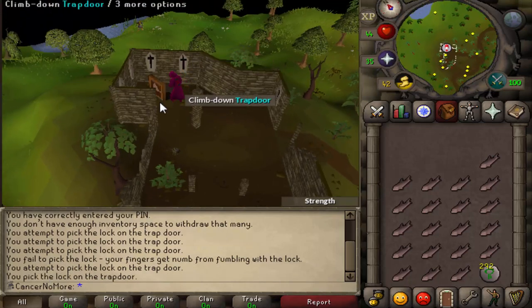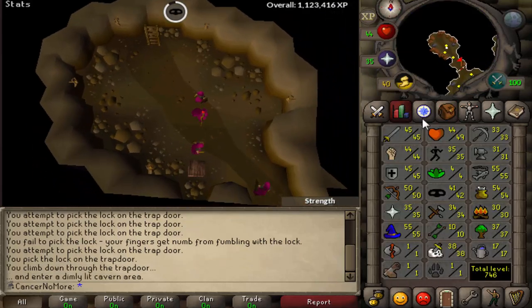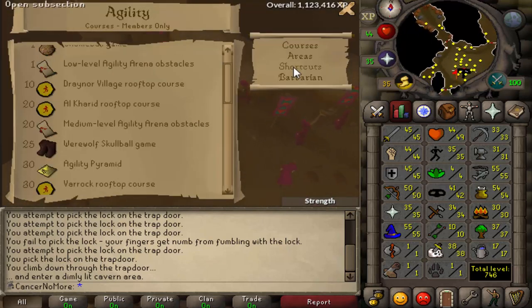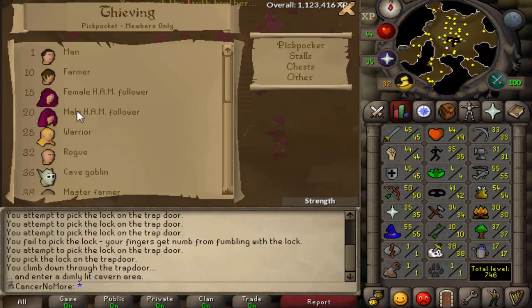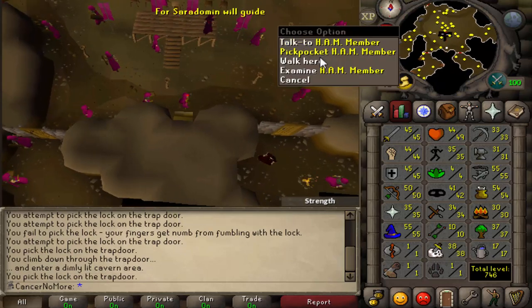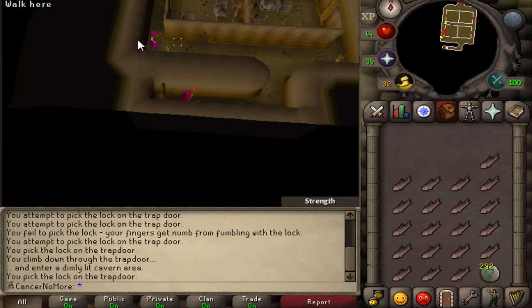Before I pick that trapdoor it takes some time — there we go. You just climb down and run south. A higher thieving level is an advantage here, but I think you only need level 20 actually in order to do that. I would suggest you first pickpocket those on the top to get full Hem outfit and then come down here.